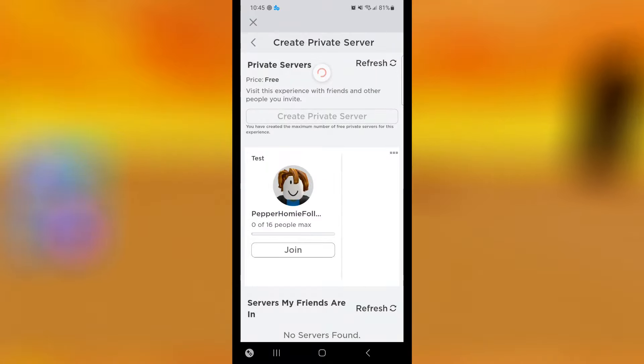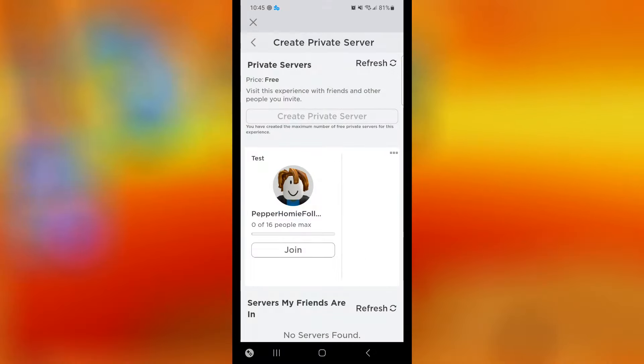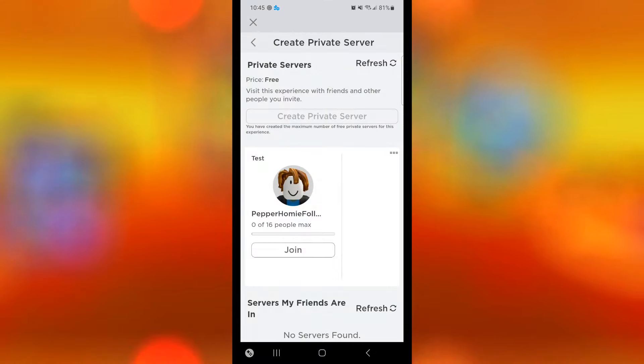If you don't see your server, swipe down to reload the page, then tap the X. Now you will see the option to join your server — tap join.